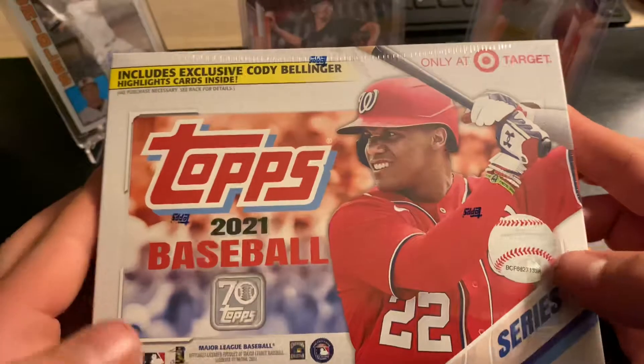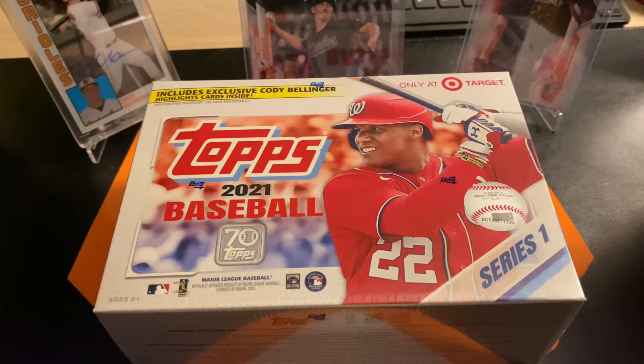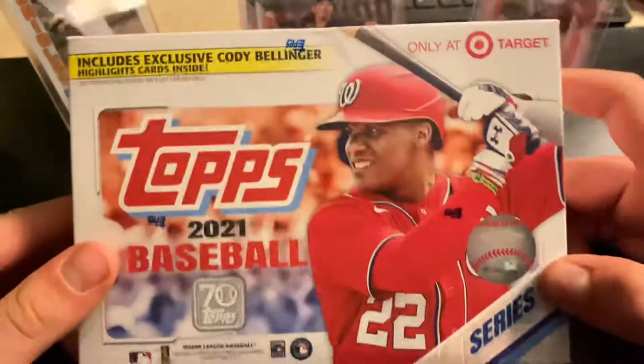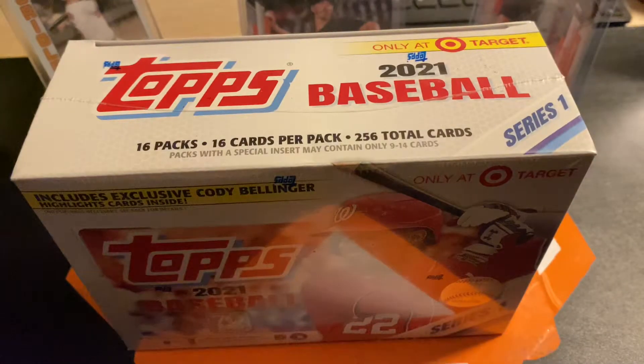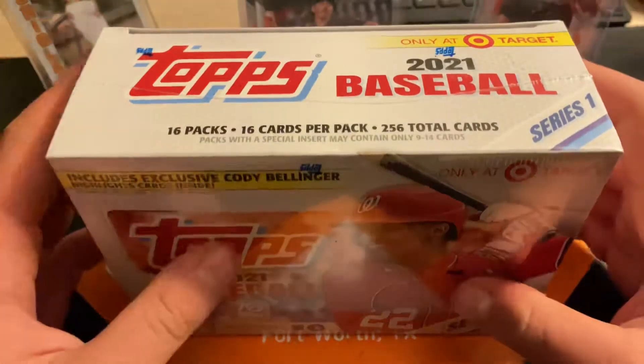The catch is, I am not opening these. I am going to be doing my first ever break with these. If you don't know what a break is, you pay for a spot — in this it would be $10 per spot, $3 shipping, so $13.50 total. You pay for your spot, you get one random team, and you get all the cards from that team. That's what I'm going to be doing with these two boxes.